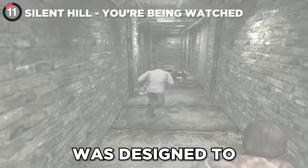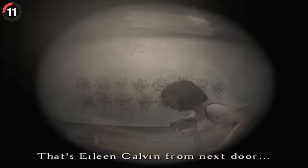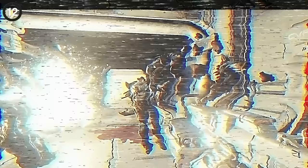In Silent Hill 4, the story itself is pretty weird, but one unsettling secret was designed to completely creep you out. You live in a run-down apartment building with tons of interactive elements, but the weirdest is a small hole in the wall. It lets you peep into your neighbor's apartment and spy on her throughout the game. One thing always stays the same — the pink rabbit on her bed — until one occasion when she leaves the room. If you stop looking and then interact with the hole again, the rabbit has moved and is staring right at you.